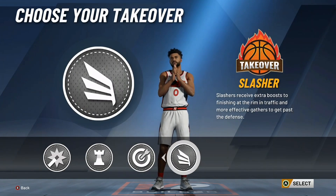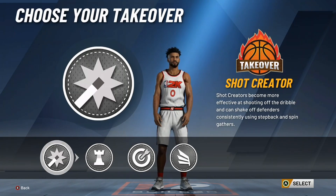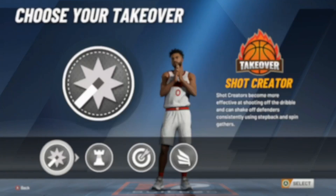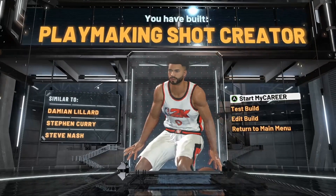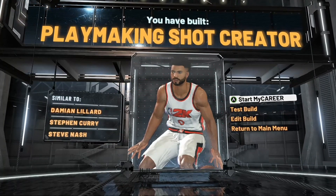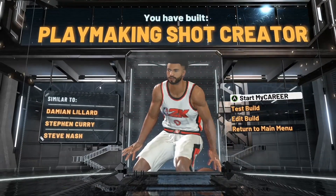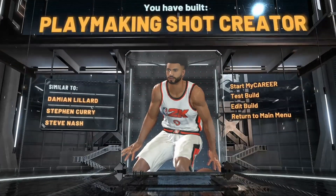For takeover, there are a good amount of options. I personally recommend shot creator — you can also go sharpshooter, playmaker, or slasher, but shot creator is what I recommend. This build is called the Playmaking Shot Creator, similar to Damian Lillard, Stephen Curry, and Steve Nash. It's a pretty good guard build. If you're still watching, make sure you hit that like and subscribe — we're 10 subs away from 5K.